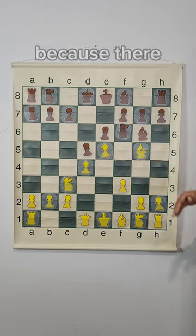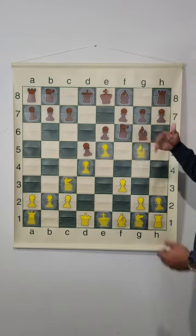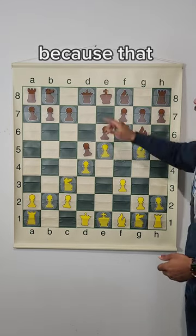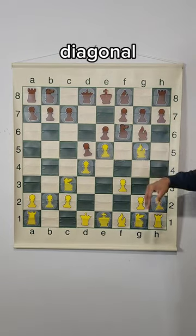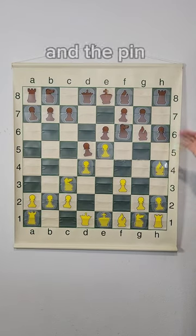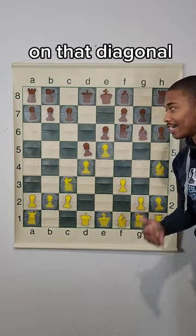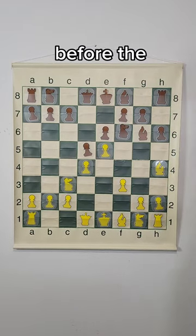This made the opponent resign because there is no way that this Knight can get out of this pin, unless they want to lose more pieces — that Queen is on the D8 square and that's a pin along the H4 to D8 diagonal. Even if Black plays H6, the Bishop just goes back and the pin is still live on that diagonal. The opponent resigned well before the move H6.